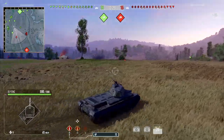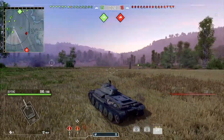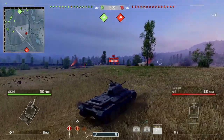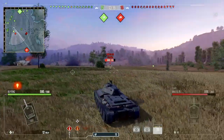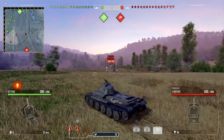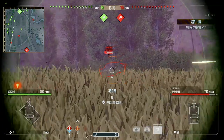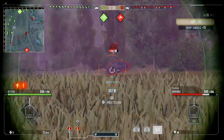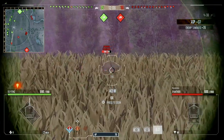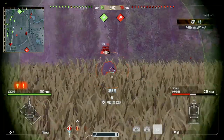I'm thinking already that we're going to get pushed from the eastern flank — there's always someone on the enemy team that goes hill. But it looks like our heavies seem to be pushing down the 1-2 line quite well. This TD gets spotted so I decided to put some shots into it. We're going through this tank quite well; it's a tier 7 and this is a tier 5, so the gun is quite good.